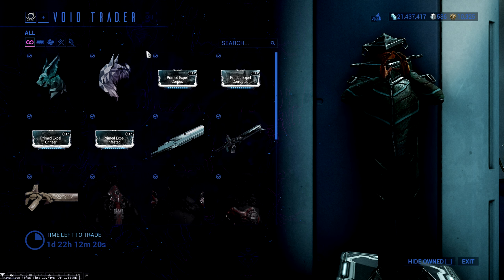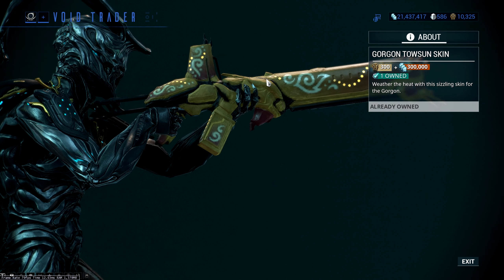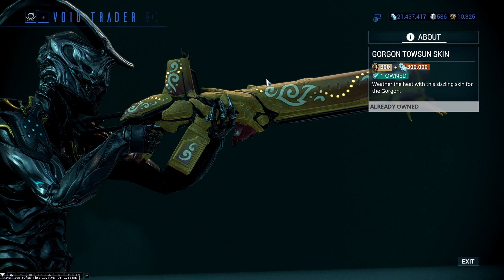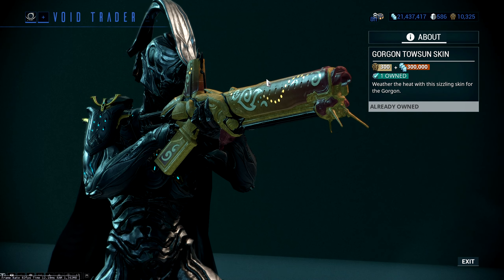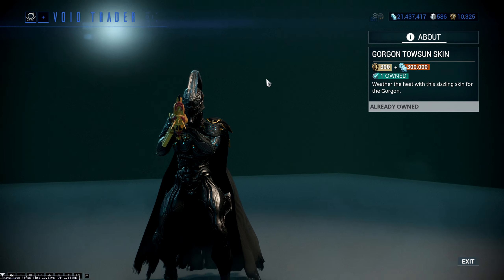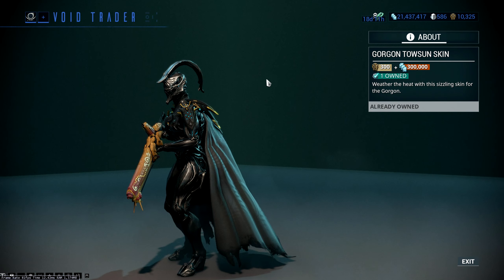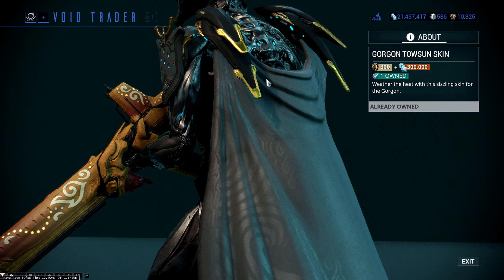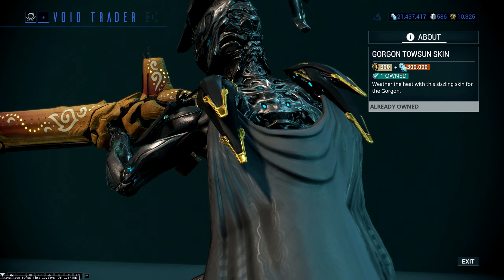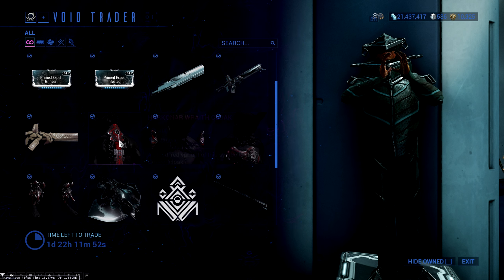We've got the Gorgon Teshin skin, which is beautiful looking — absolutely love this thing. It is expensive: 300 ducats, 300,000 credits. But it goes over the Gorgon, the Gorgon Wraith, and the Prisma Gorgon, so it has a few options to use it on. Since the Prisma Gorgon is here this time around as well, it does go very very nicely with the two.